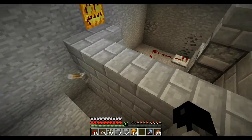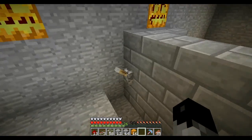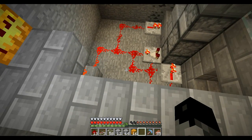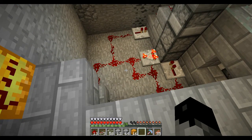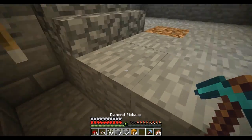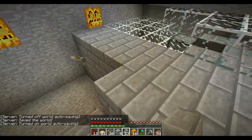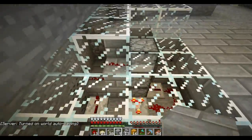I almost forgot — I added a little contraption here so if the system gets overloaded, I can just shut it off by flipping that lever there. But then if I turn it back off, it will go back to normal activation. Just putting the finishing touches on the chicken farm. There we go, looks nice. Still working.